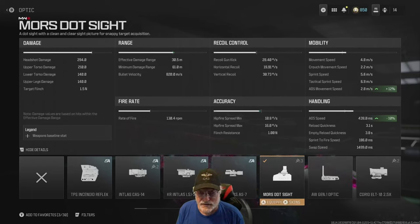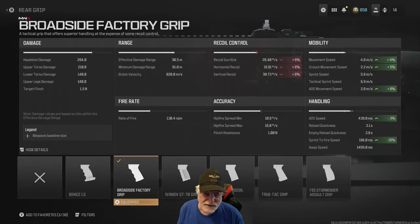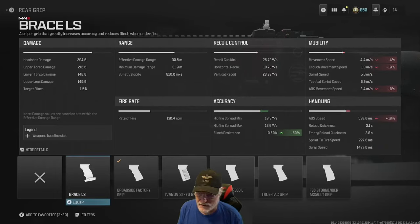The flinch resistance I intentionally left at one. Mobility is outstanding at 4.8 meters per second, with a sprint speed of 5.6 meters per second, and we've already looked at the ADS movement speed — the Morse Dot is what kicks that one up for us. ADS speed is excellent at 439 milliseconds, and it's quick to reload. Sprint-to-fire speed is something to stop the presses over at 186 milliseconds — for a sniper, 186 milliseconds. The Ivanov Woodstock helps with ADS speed, sprint speed, and movement speed.